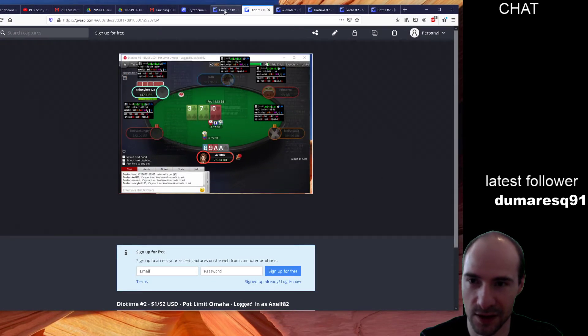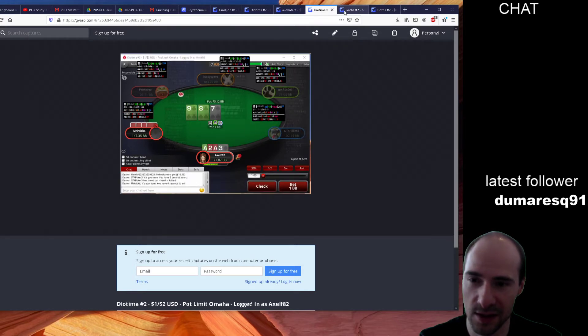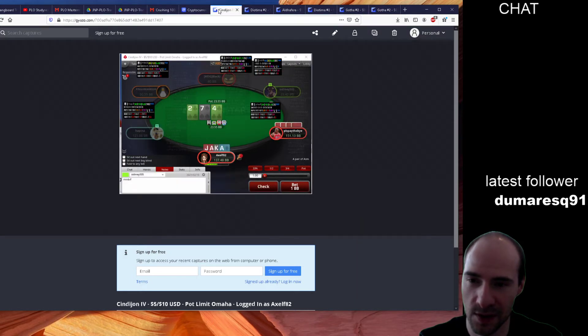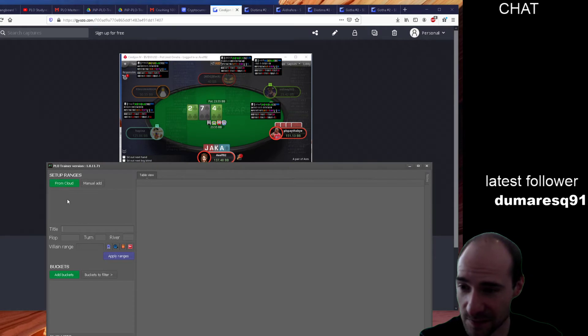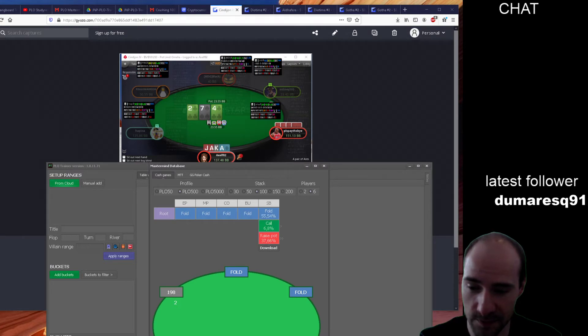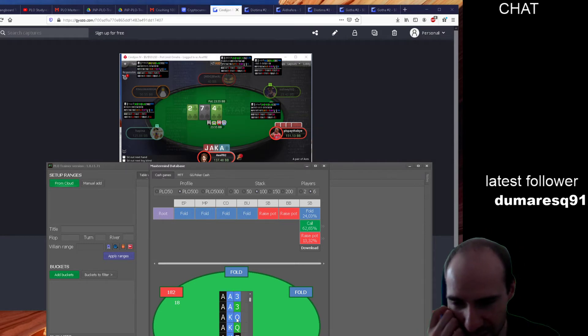Let's look into this stuff. I'm not sure these are the hands from today — yeah, I think so. We 3-bet preflop and get a very bad flop. Our plan is to check behind, but let's make sure. This hand might actually be from yesterday using a 7-4 board.